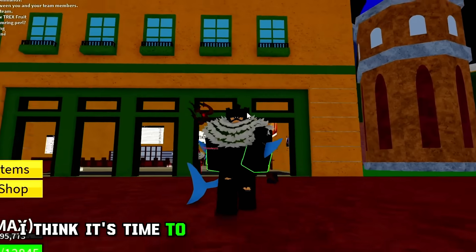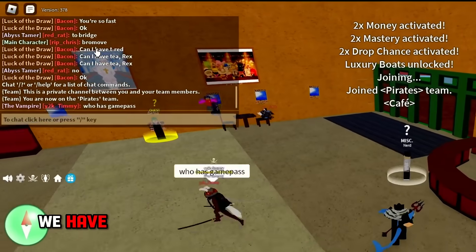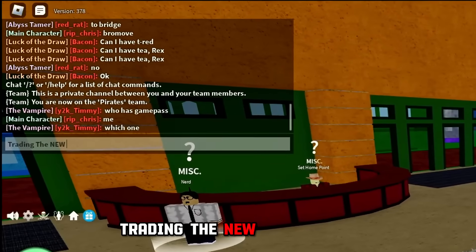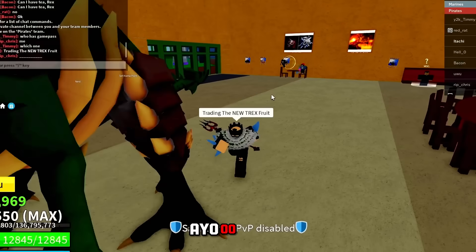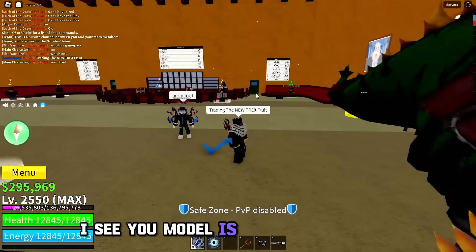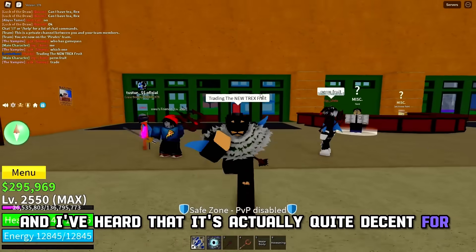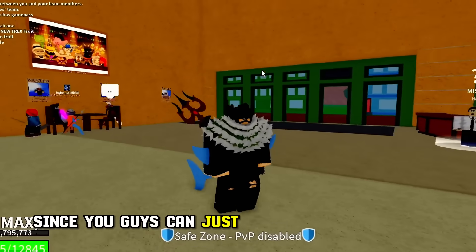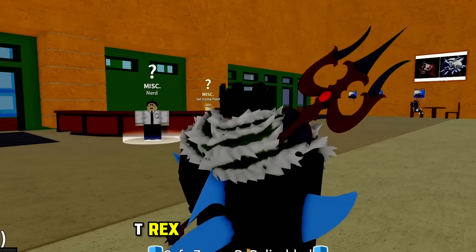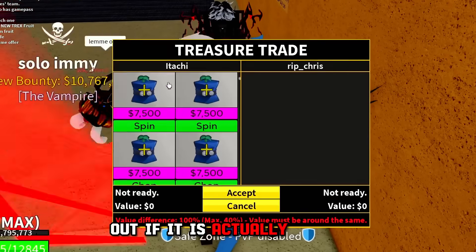I think it's time to change the server yet again. We have people who are looking for the T-Rex fruit. Trading the new T-Rex fruit — there's a freaking T-Rex right there. The model is actually so clean and I've heard it's quite decent for PvP since you can just easily spam with that fruit. I might even eat this T-Rex fruit and later bounty hunt with it to find out if it's actually that good.